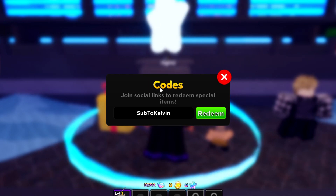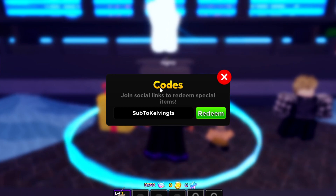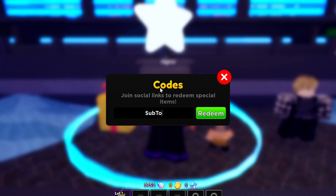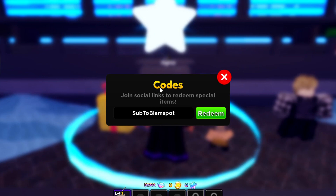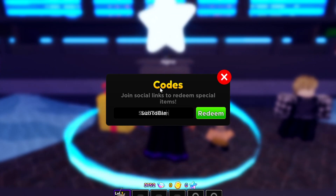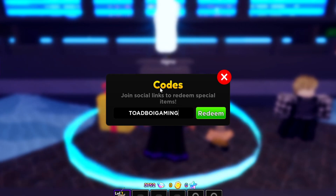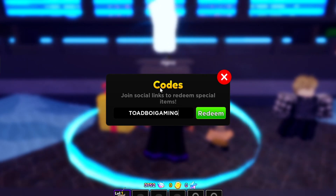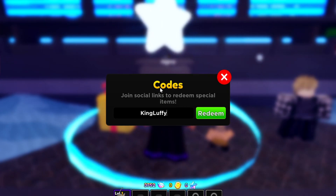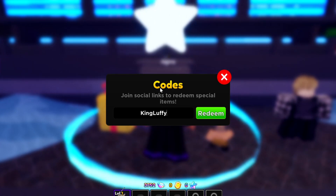Another working summon ticket code is 'subtoblamspot' — S-U-B-T-O-B-L-A-M-S-P-O-T. Get that for yourself. Another one is 'toadboigaming' — T-O-A-D-B-O-I-G-A-M-I-N-G — which gives you a summon ticket. Another code is 'kingluffy' — K-I-N-G-L-U-F-F-Y — good for a one-times summon ticket.